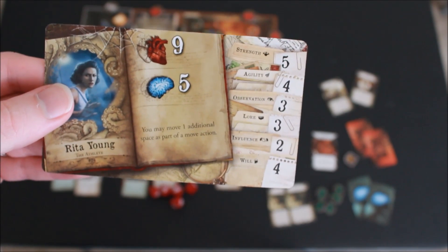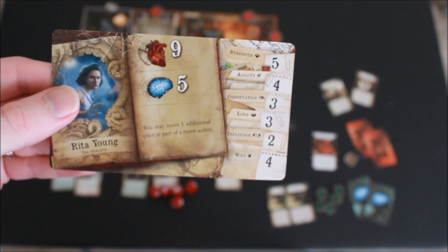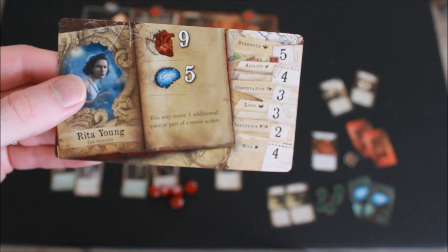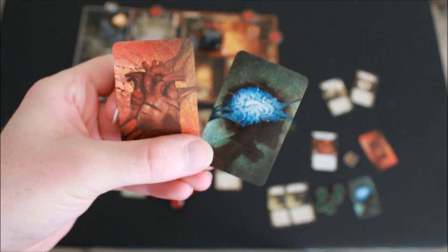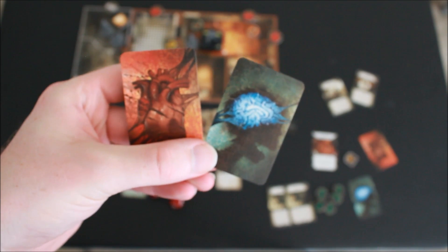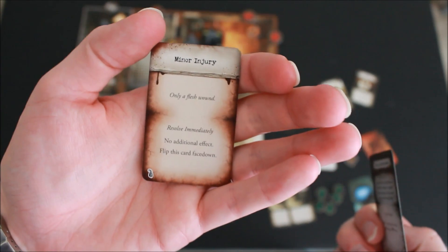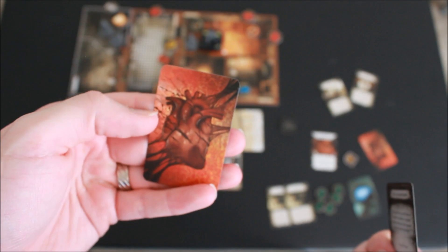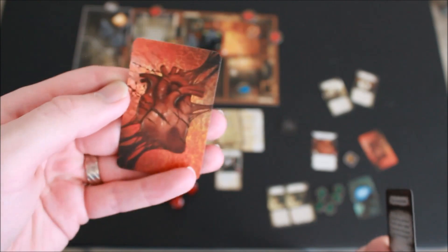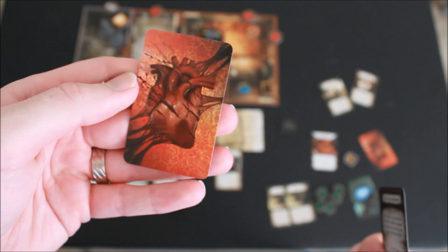The second time you hit the damage number for your health, your character is eliminated and your team has that same round to finish the game. If they don't, everyone loses. The same goes for sanity — go insane twice and you are also eliminated. Damage and horror cards are always taken face up unless stated otherwise. Read what the card says and resolve it. If you have enough face-up or face-down cards equal to your heart value, you have been wounded. You will discard all face-down damage cards, keep the face-up ones, and if additional damage again equals your health number, you are eliminated.